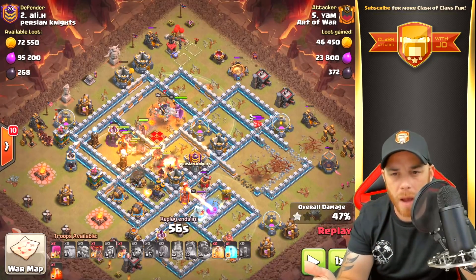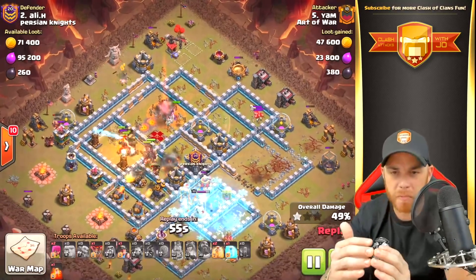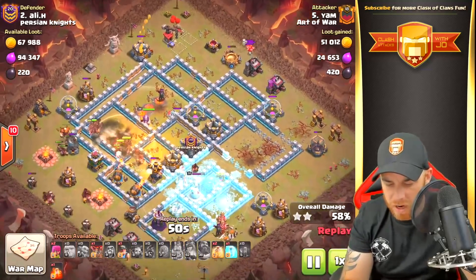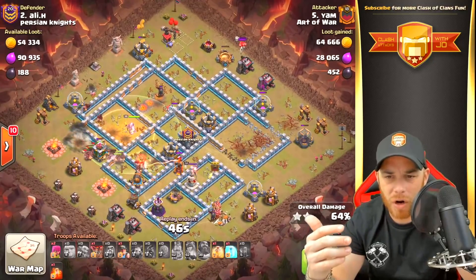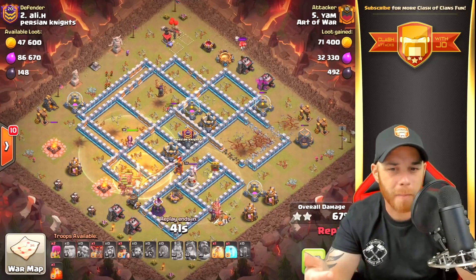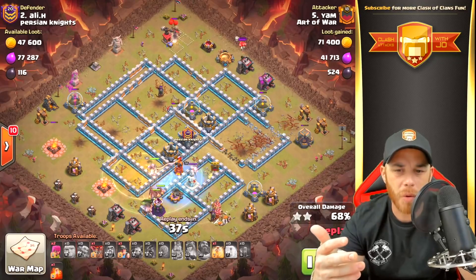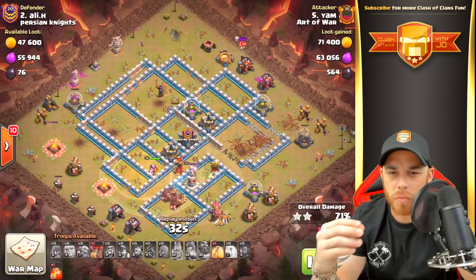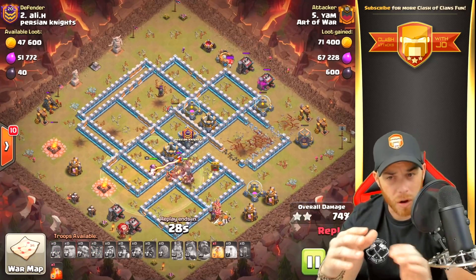Those final six hogs direct the swarm down towards the inferno tower in that L-shaped combination, like you see in previous lower Town Hall attacks. Heal spells are dropped carrying the hogs through the rest of the space. An ice golem over there freezes up that inferno tower and gives the hogs plenty of time. Another heal spell is dropped — there's still one heal spell and a freeze spell remaining in the composition.